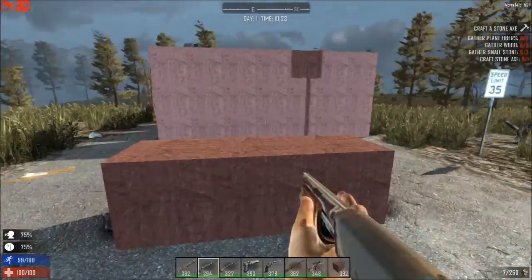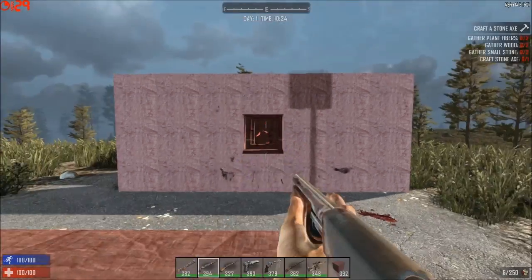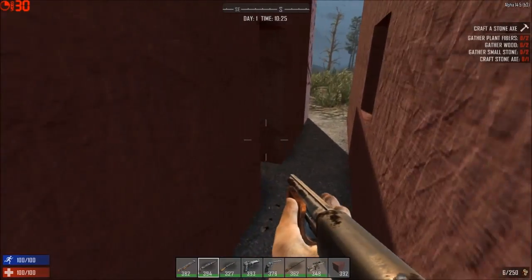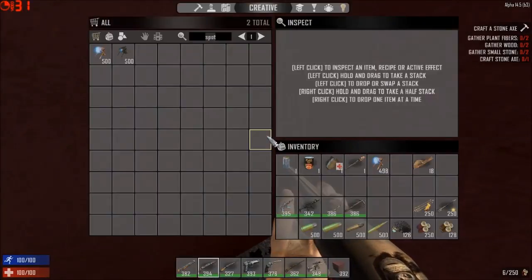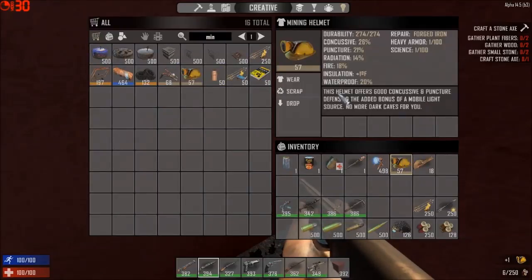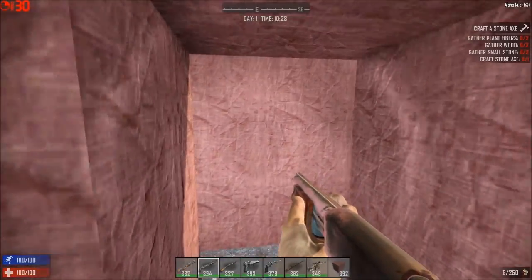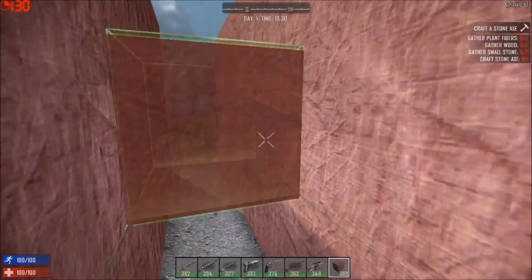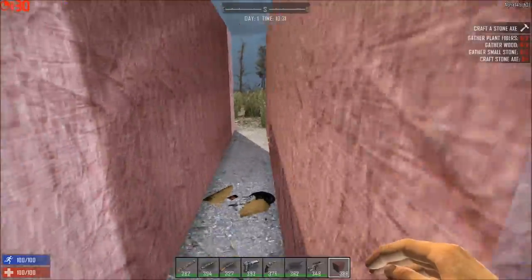Now let's try the sawed-off at five paces. You'd think it would go almost all the way through, but let's see. It looks like the spread comes out to about here where it ends. Let me get a mining helmet so we can see this a little better. It doesn't look like these blocks are damaged at all — pretty much the same effect. Once it starts spreading out, it's done.